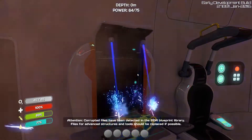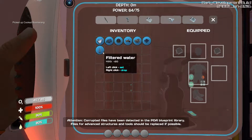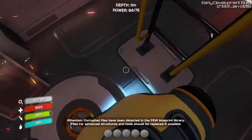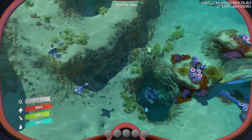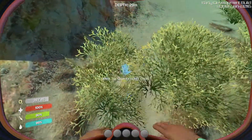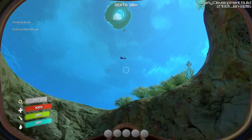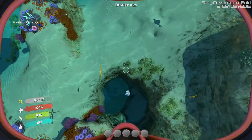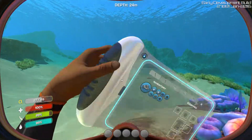I'm going to collect some resources and start building a small, probably one-room base. Let's go grab some quartz. This is scrap metal — if you break it down, it can give you four titanium, and all that processing can be done in the fabricator.